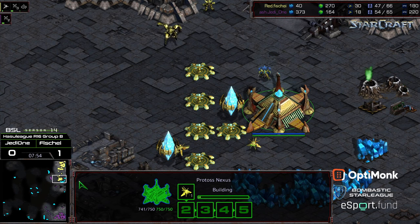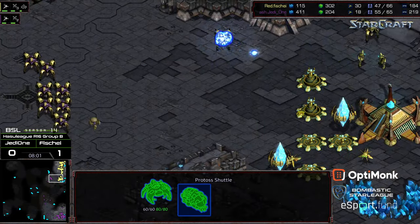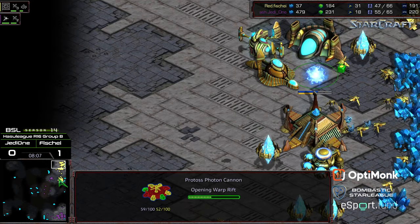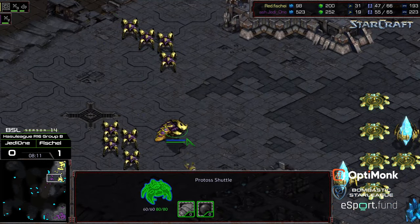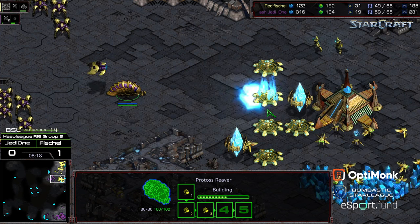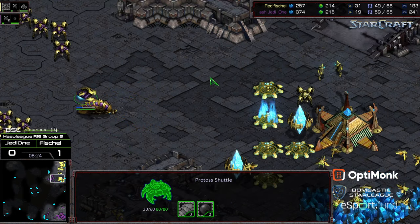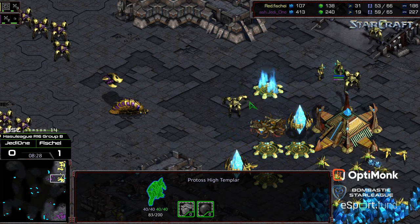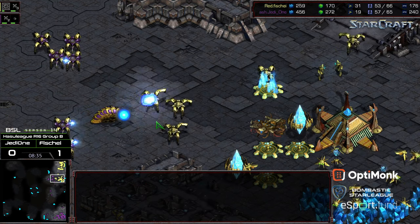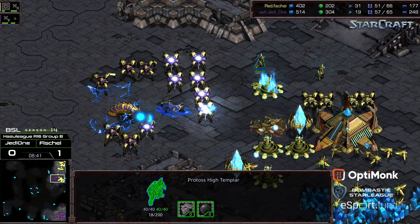So now he's somewhat all-in. He's down to 18 probes compared to the 30 of Fisheye. He has a much larger army, but he needs to hurry up, get this Reaver on the front, take these cannons down, and push through. But now he's in a race against Psi Storm, and Psi Storm might have already been researched. So at the end of all this, it's very possible that Fisheye is safe and secure, has his natural expansion up, and might be marching to the finals. The High Templar are going to sneak out and be able to get a little bit of that shuttle. He's got one more Storm to work with, and if he doesn't get massive damage done with this Storm, potentially that's going to be game. The shuttle is taking a lot of damage. Jedi One not doing the best job babysitting it. That is going to open up a Psi Storm over some of these troops, particularly the Reaver.